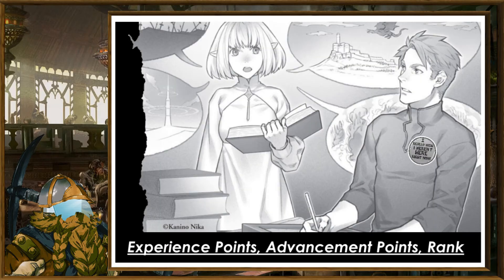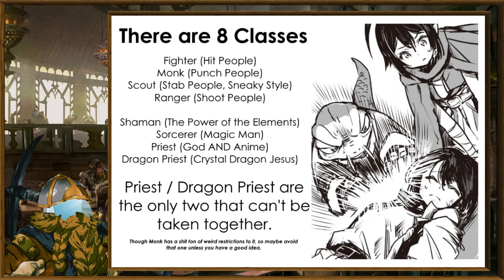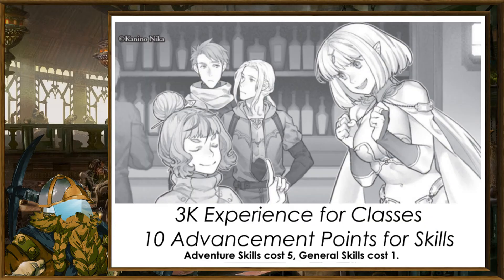Now we get to the first of three different advancement systems. Experience points can be used to buy class levels, and instead of classes being big and important as in something like D&D, Goblin Slayer has each class just be technically a plus-one bonus to rolls associated with them, or granting better skills down the line. With 3,000 base experience points, you can freely acquire any class of your choice. Following our elf, let's take one level in Ranger and two in Priest for our half-elf Holy Ranger. By default you'll only have enough for about two levels in two classes, or three levels in a single class. You'll also start with a handful of advancement points to buy some starting skills — and congratulations, you're now ready to play Goblin Slayer.